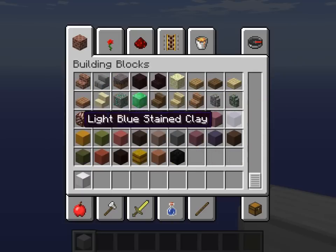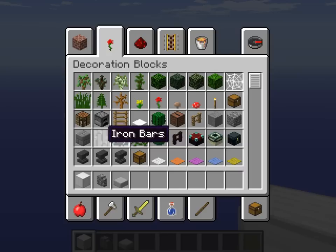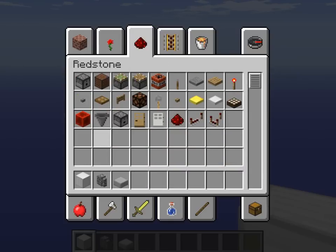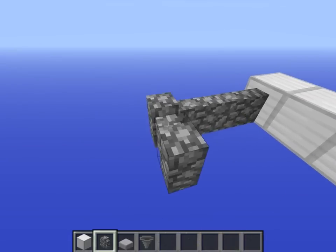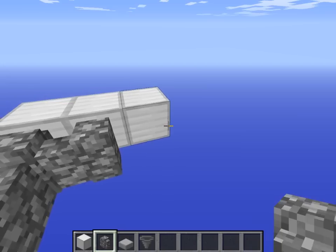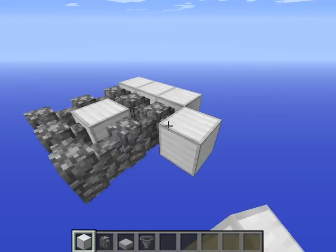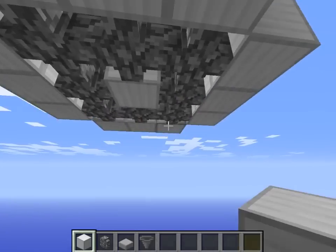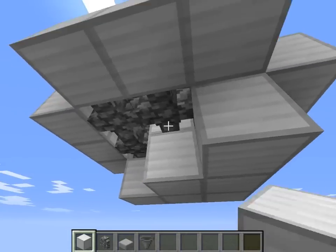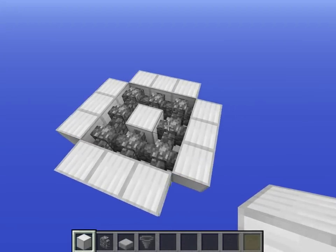Starting off, place a block and put three of them to the side. Get yourself some cobblestone walls, some stone slabs, and hoppers. Create this closed-off section with a block in the center, build all around it, and finish it off with everything down below. That's where the wither is going to be spawned.